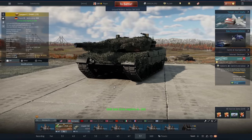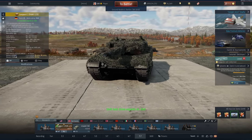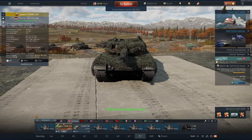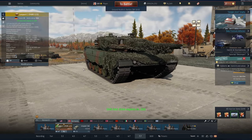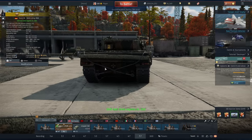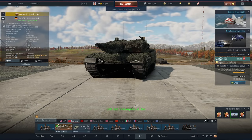Hi guys, welcome back to the channel. Today we're playing the Leo 2 Panzer Battalion 123, which is essentially a Leo 2A4 from the tech tree with premium - a lot of bush and a really big log. And what could be more gemming than a lot of bush and a really big log? Well, a Leo tank of course.